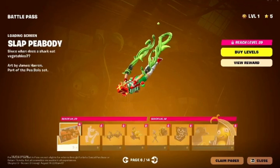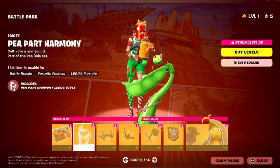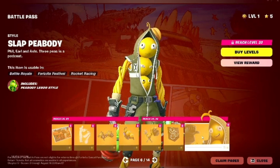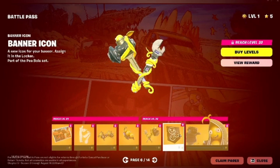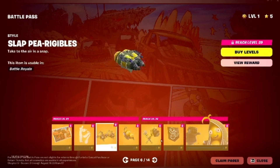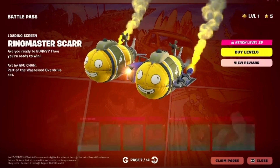Let's get to page number 6. Here we got the Peaport Harmony, which looks cool. We got more Peabody styles and we have another Peacaxe. That's all we got on this page. This back bling looks good — or whatever this is. Actually, this is a glider. Nice glider.